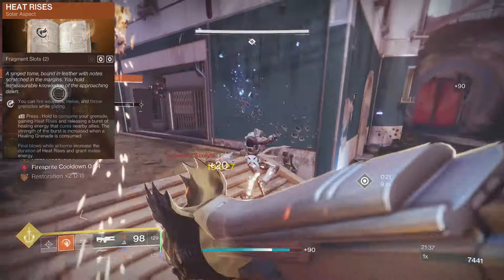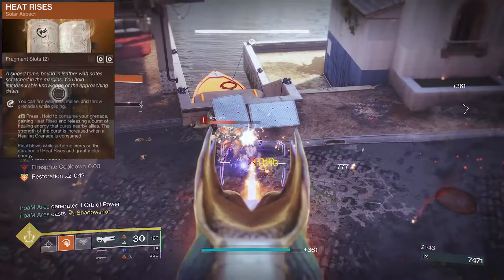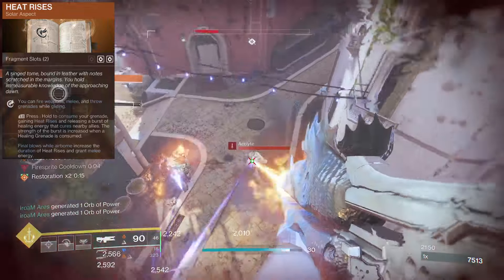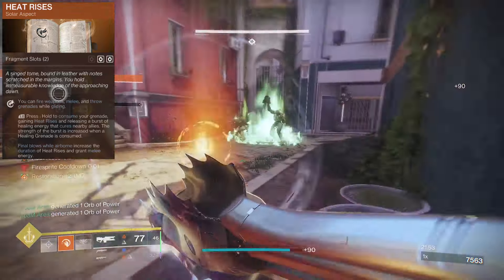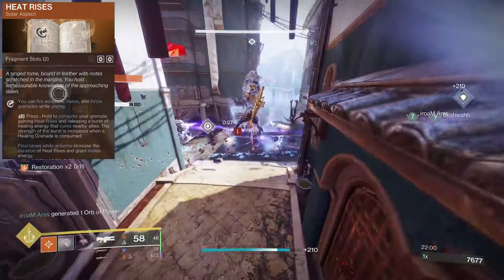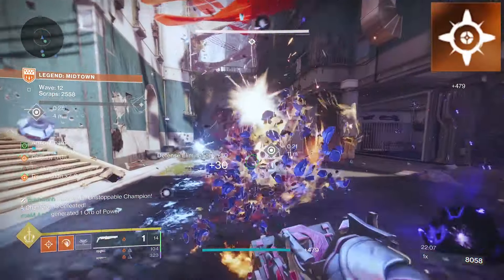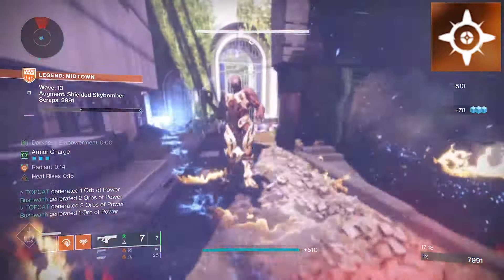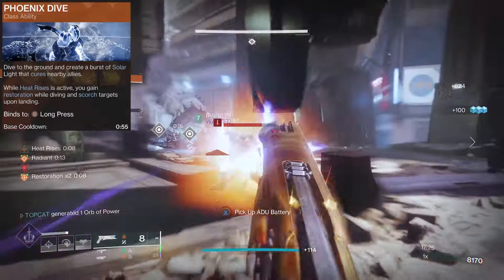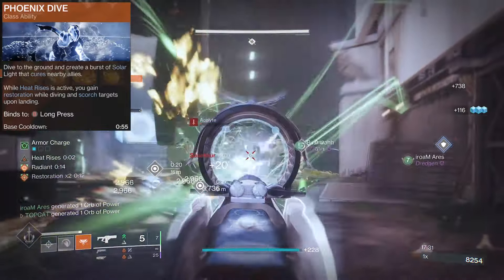I highly recommend using Heat Rises. Even if you don't like the Sky Burst superiority that it affords you, it works really well at feeding you back melee energy whilst airborne. So whenever you melee, all you need to do is just a little bunny hop and flick of the wrist and you'll get rewarded. By consuming our grenade energy, we create a burst of healing energy that heals nearby allies, and the strength of this effect is larger when using your Healing Grenade. We come back to Earth with the Phoenix Dive so we can gain Restoration whilst diving and heal allies and Scorch targets upon landing.